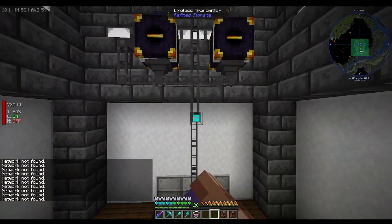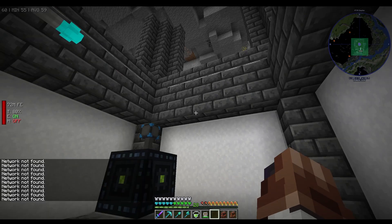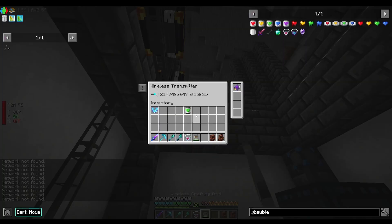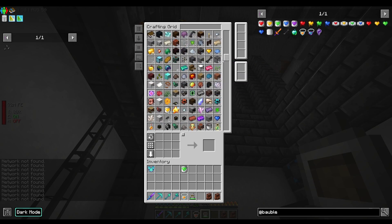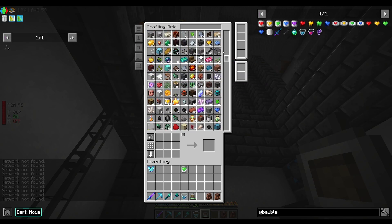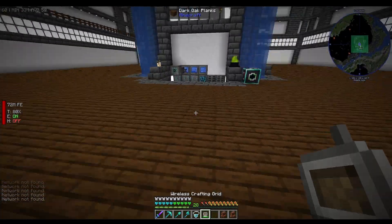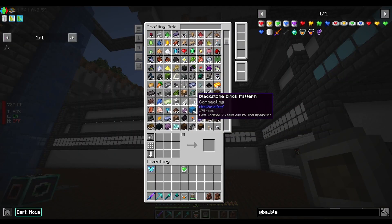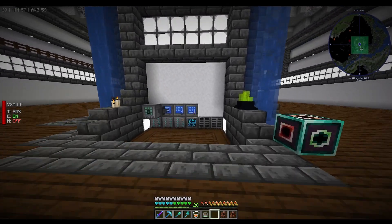What we can do is stick the network torch there and put it in the range booster. Now we can have wireless access to our crafting grid and system, which should help us a lot. I believe it has infinite range.